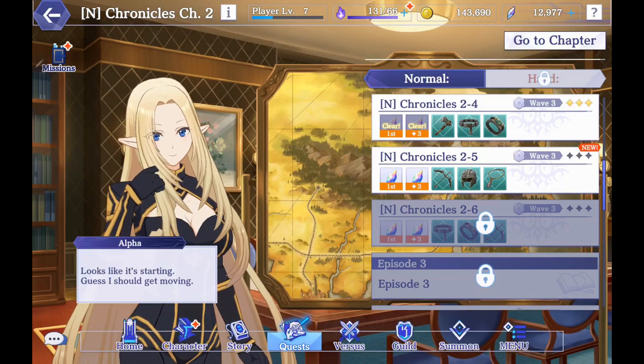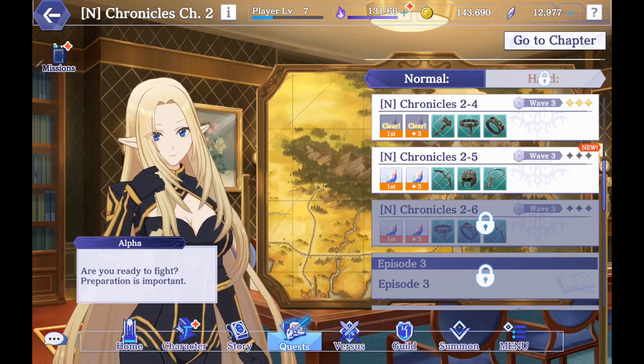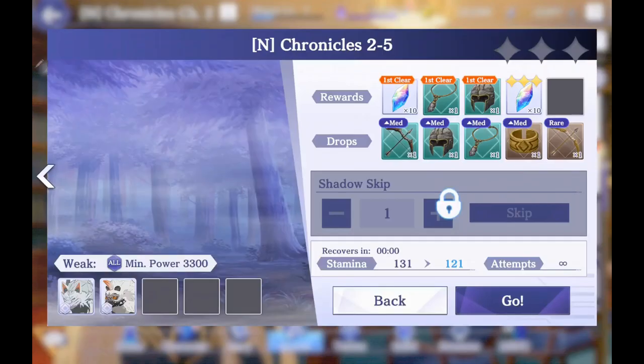The game plays pretty straightforward. There is an auto function, but you still have to do certain things — everything is not automated for you. As you can see, it will tell you what minimum power you need. There are equips in this game, nothing crazy or special. If you get duplicates of characters they turn into gems that you can use to level up your character. We'll go into that a little deeper, but this is the first look video so I just wanted to show everything.